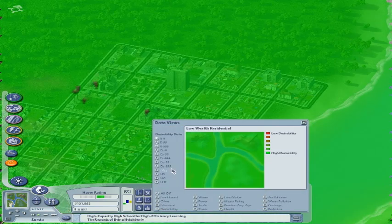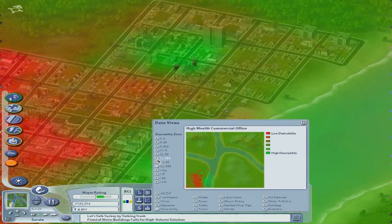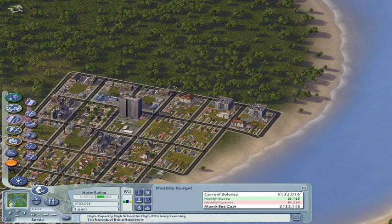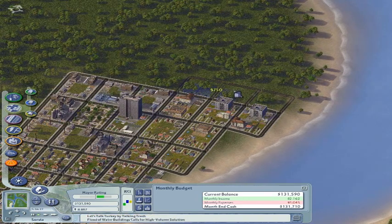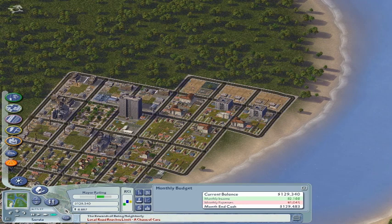Let's see where the high-wealth commercial office wants to go. It looks like right here but that's by the industries. Let me check commercial services — pretty much anywhere. So while this train is running, let's go ahead and build a little commercial district — just a four-by-four. It's beachfront too, so I might be able to get some high-wealth banks. Let's get rid of this piece of road, throw down the high-density offices. They might make car dealerships and movie theaters, but that's the way it goes.